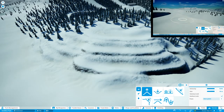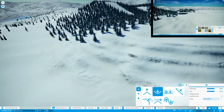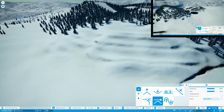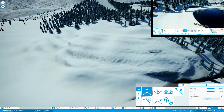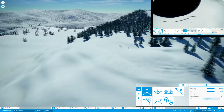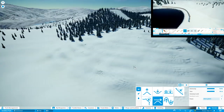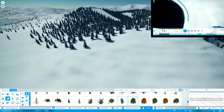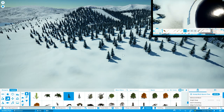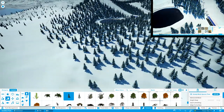Typically, ski resorts will create artificial lakes to store water to use to make artificial snow. Somebody pointed this out in the comments of my last video, and I thought it was a good piece of feedback to add a lake, which I completely forgot about earlier. So thanks for that comment, and thanks for the comments in general — they've been really nice and I've got a lot of good feedback and great tips. I'll definitely come back to some of that feedback later in this episode and in future episodes as well.